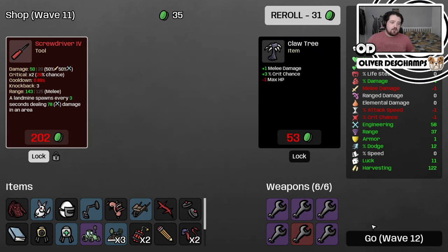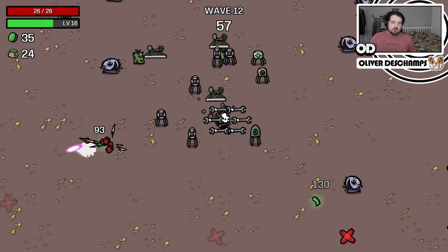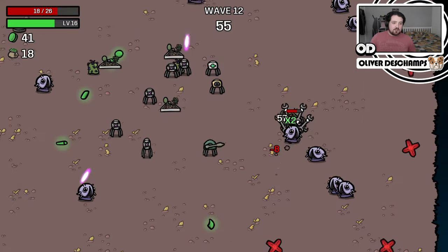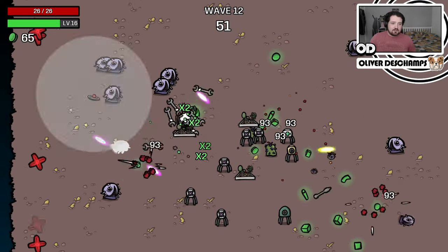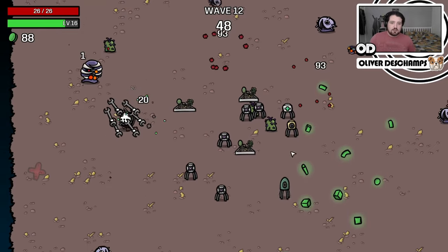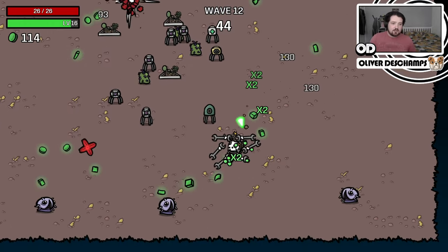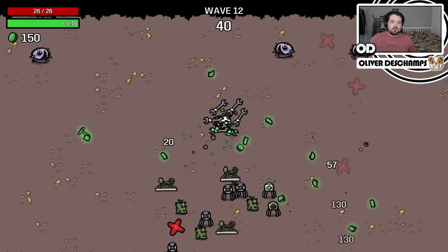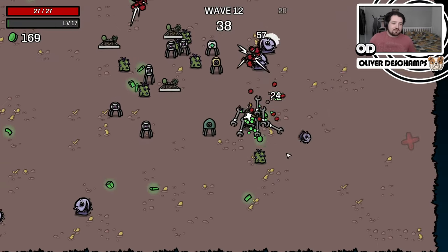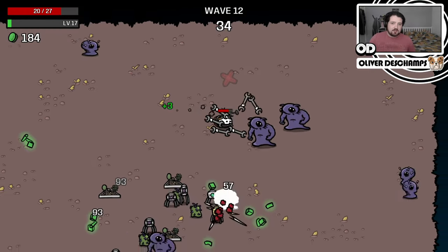Trees die on one hit - let's do that, we'll take the level four screwdriver next round just so that we have it. There's the explosive turret firing away, this little green one over here. So as long as we can start to get more of those, we'll be looking pretty good. I don't think they fire as fast, but the AOE pretty much makes up for it - as long as things are near-ish, it covers that area pretty nicely.